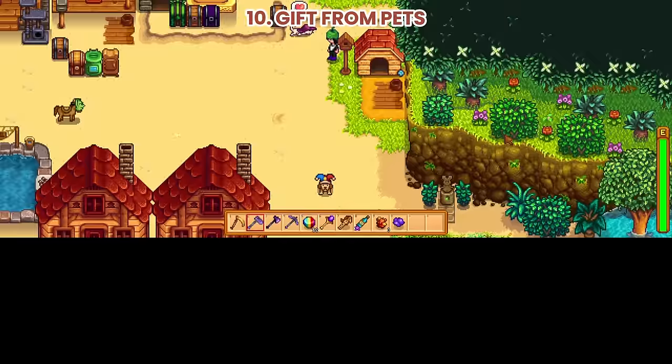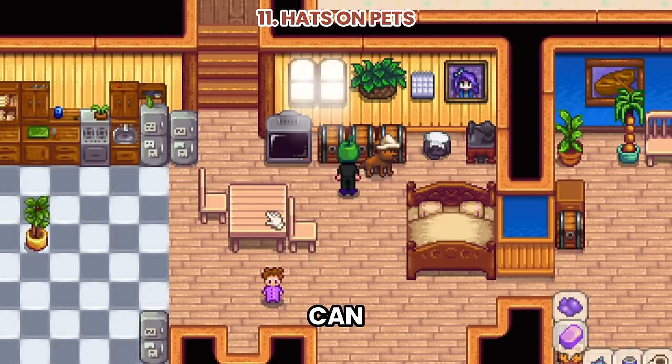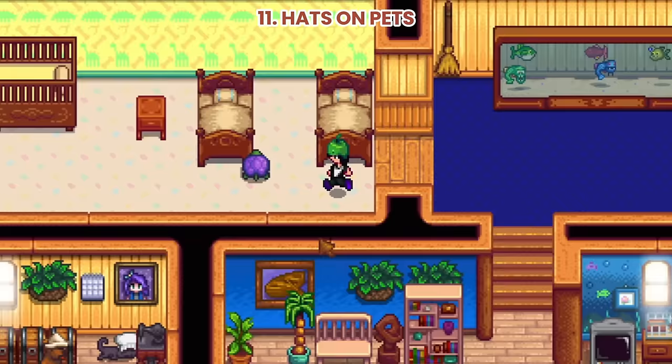Number 10: Gift from Pets. Pets that love you will sometimes give you gifts. Number 11: Hats on Pets. You can now place hats on your pets — except on turtles.